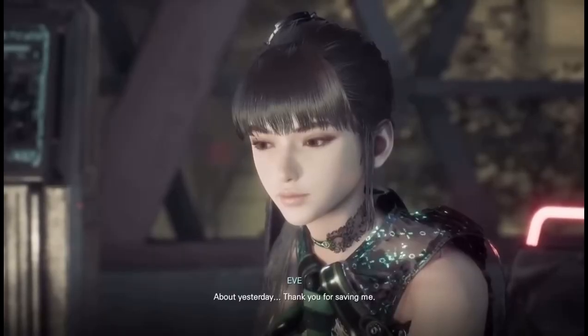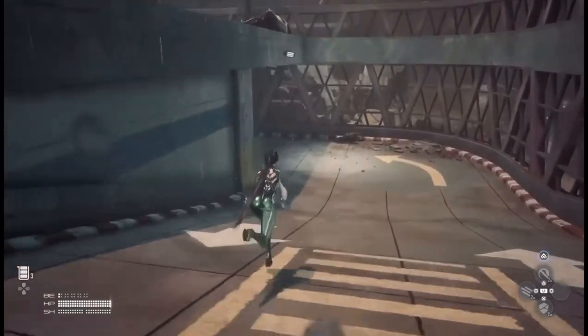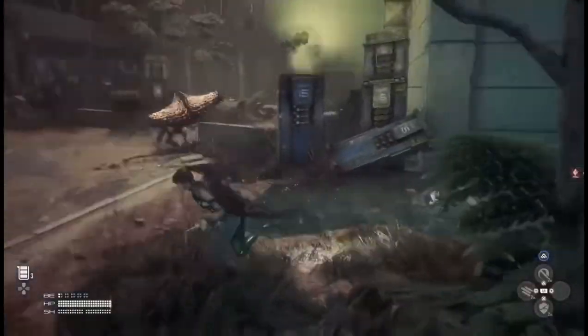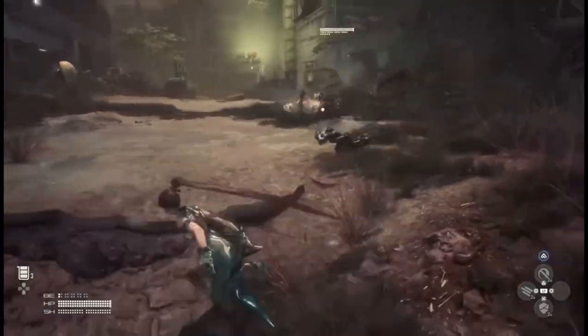You team up with two other characters named Adam and Lily — two really great companions. They are great additions as they help Eve and her companion, a floating robot, with both characters available to aid in your journey.